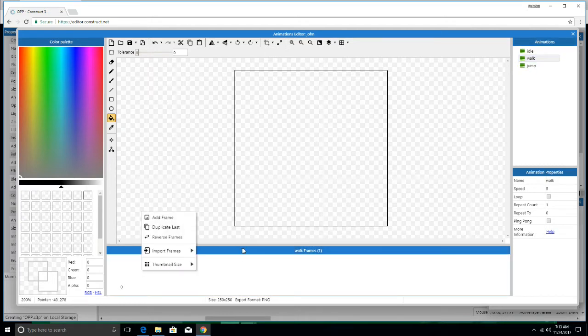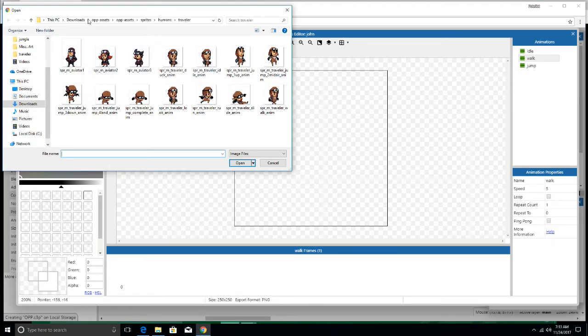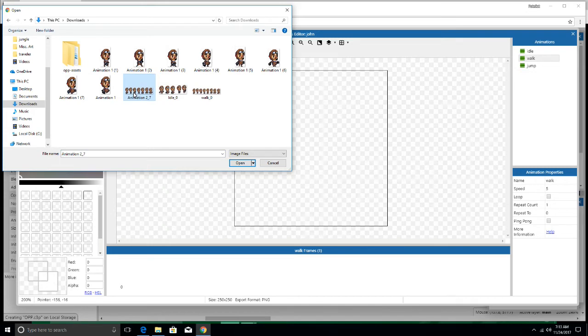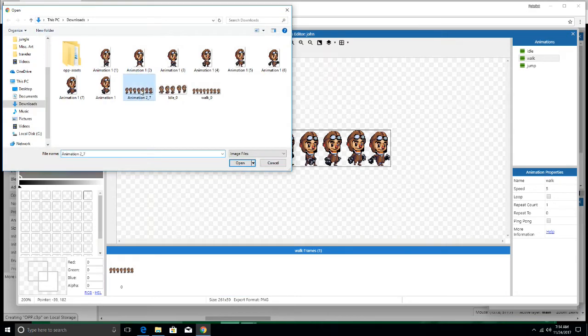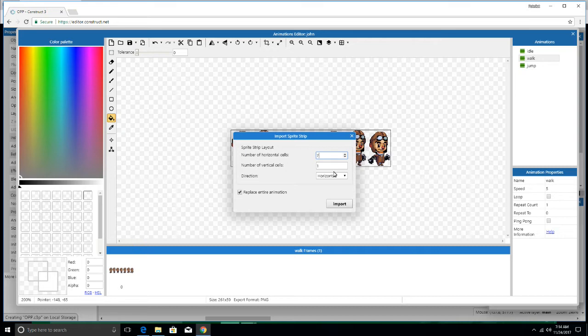For walk, you're going to bring in the file that I let you guys download. Go to your downloads and it's going to be this one right here. You can double click on it and look at it. Sometimes when you find these, they had a green background — it was a much larger picture with multiple animations. I had to cut it out and adjust the background. We're going to right click down here and import from strip. We're going to bring this strip in — it's seven tiles — and replace the whole animation.